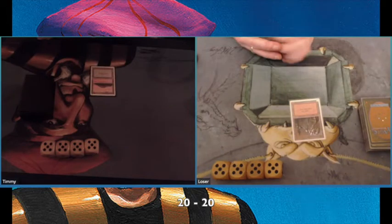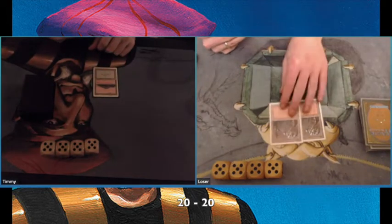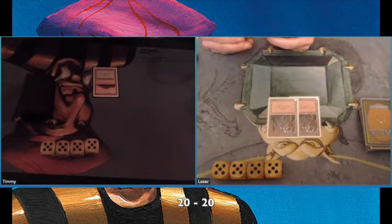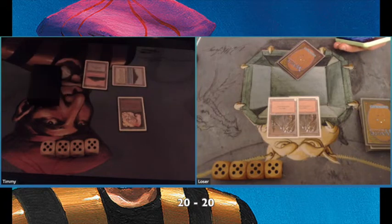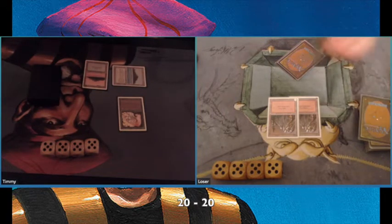My opponent plays a mountain and passes turn. I play an island. A second mountain from my opponent. I do know I play with four Llanowars and four birds. So there's a Llanowar Elf with that tropical island I played, which gives me access to green mana. That's great.